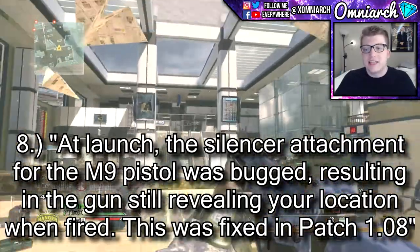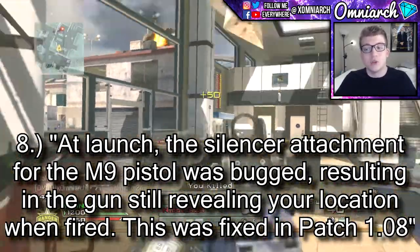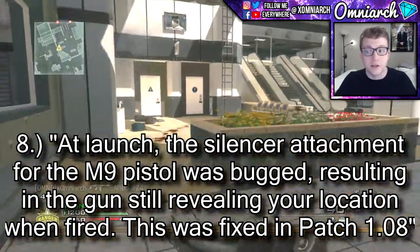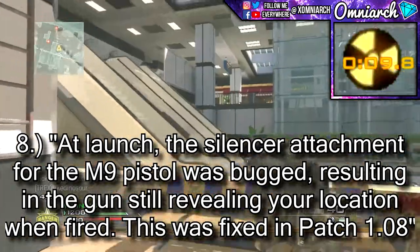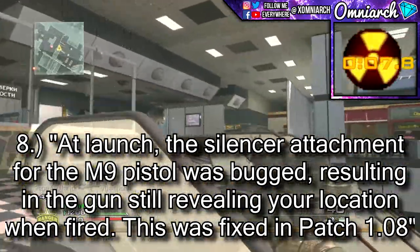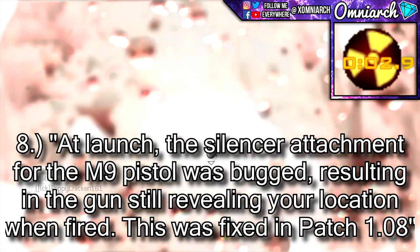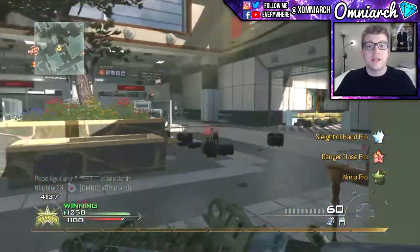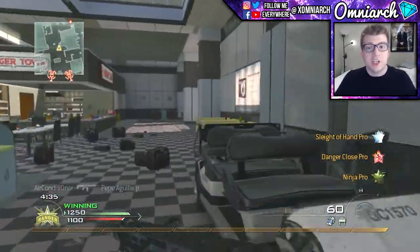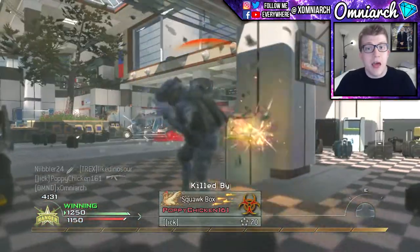Question number eight: at launch, the silencer attachment for the M9 pistol was bugged, resulting in the gun still revealing your location when fired. However, this bug was fixed in patch 1.08. The correct answer is false — the silencer attachment does not have an effect on the M9 pistol, and that bug still exists in the game to this day.